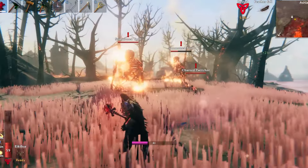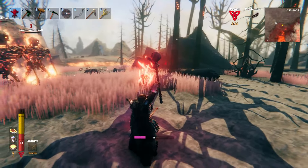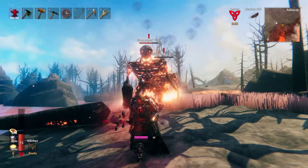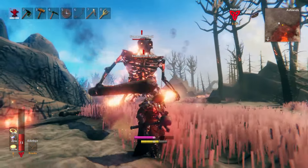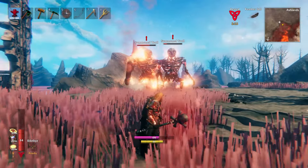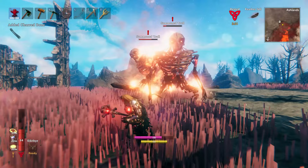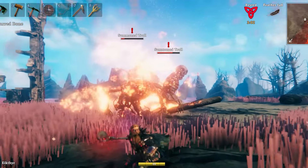Or at the very least, help with taking away some aggro. The summon limit for the Troll Staff does cap off at 2, and trying to summon a third will still deplete your Eitr, but will have no effect. Keep in mind that although these trolls are summoned by you, they have no sworn allegiance, and will willingly attack you as well. The only exception is that they won't attack each other, so at least there's some sort of teamwork going on.